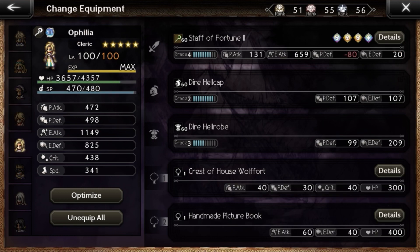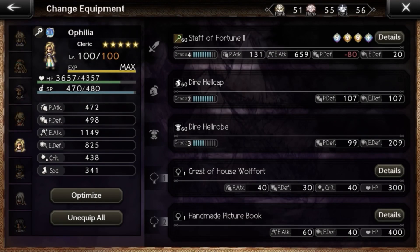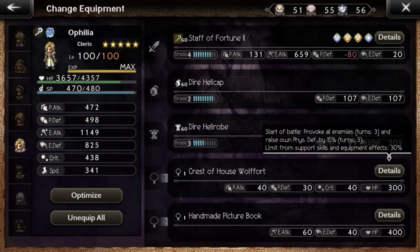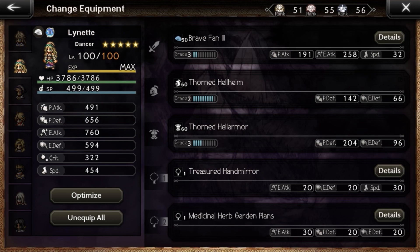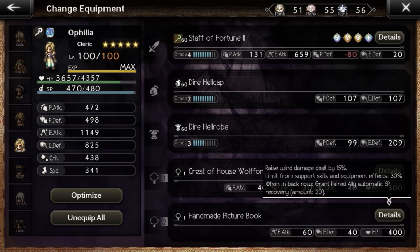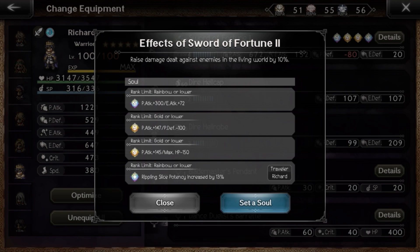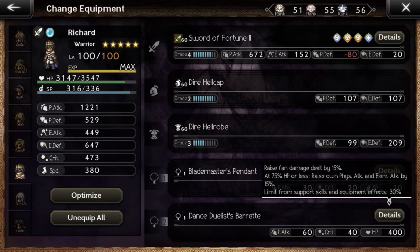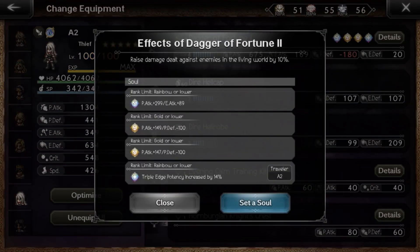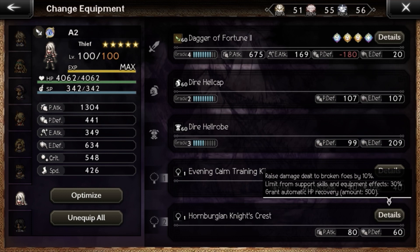For Ophelion I used Fortune Step for stronger heals, plus Serenoa's accessory and Russo's A4 — you can substitute one of those two, but I did use two gacha A4s in this clear. For Richard I gave him his sword, and the accessories are Cigarette's accessory and Glossom's accessory. For A2 I gave her her dagger, Yuni's accessory, and the Oblarex accessory.